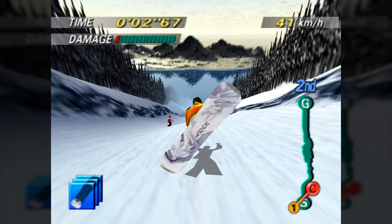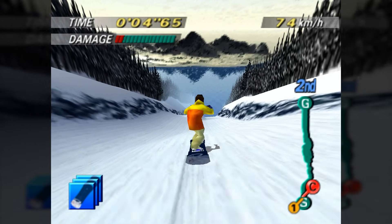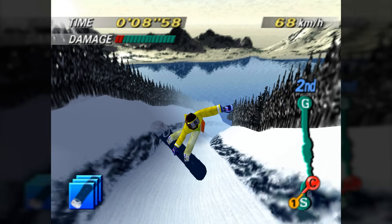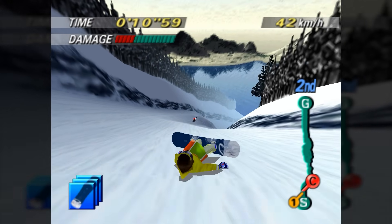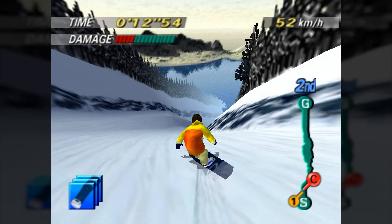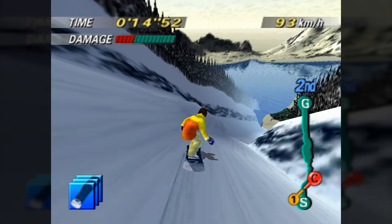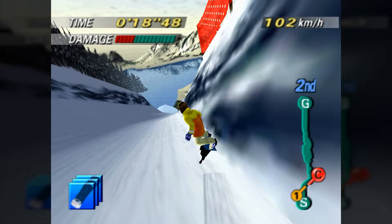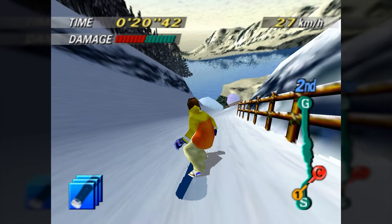Starting with Dolphin, which is currently the best emulator for the Nintendo Wii and GameCube. Many people imagine that, because it covers two different consoles, it must have a huge list of problematic games. But in reality, the opposite is true — between both systems, there is only one single game that does not run correctly, which is 1080 Degrees Snowboarding.